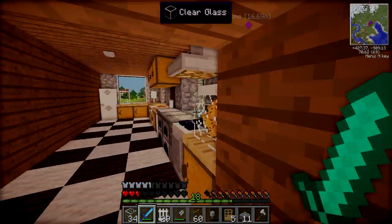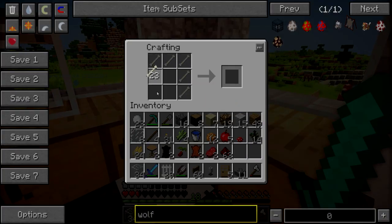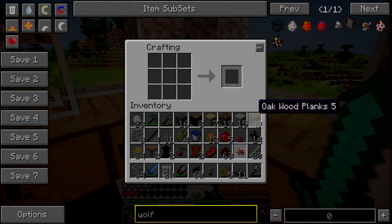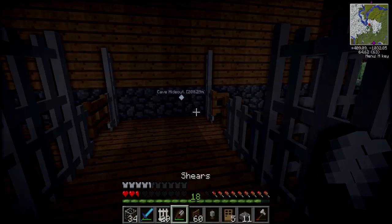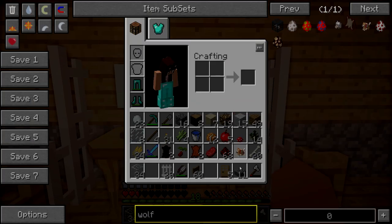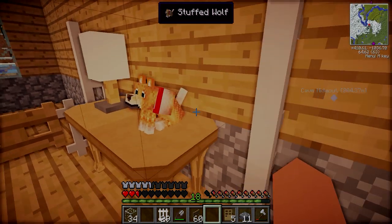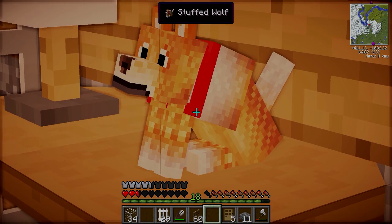I'm going to make the stuffed toy dog. To make that I think we just need bones and a piece of beef in the middle. There we have it — a stuffed wolf! Let's put the table down here, the lamp on it, and also the stuffed wolf on it. Isn't that just adorable? Oh my gosh, I am in love.